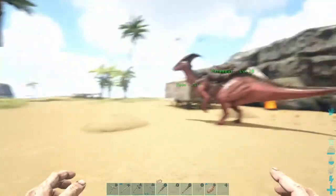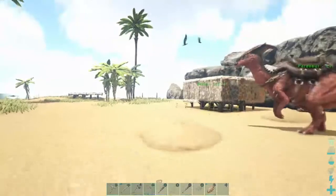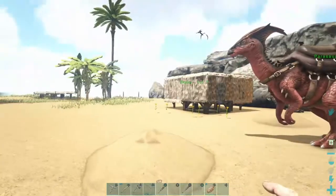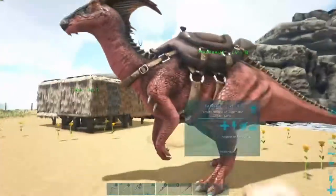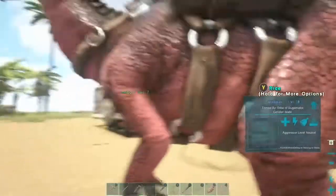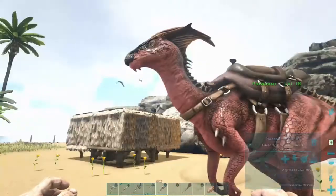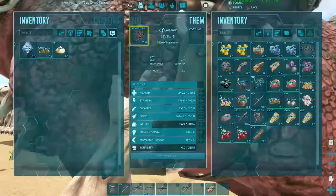Hey, what's up you guys, this is Bugamalot and today I bring you Ark Day 6. Today we're pretty much just gonna focus on building, so everything that we've been doing is kind of working up to this point because it's one of the parts that I like. That's why we got our parasaur here, and I'm gonna show you a cool trick on how to gather a lot using this guy.